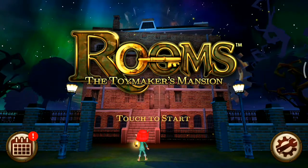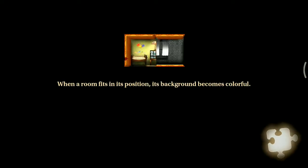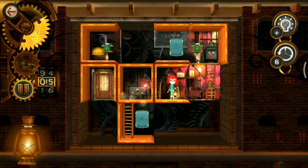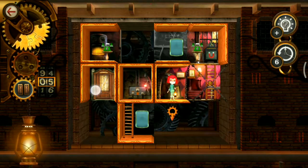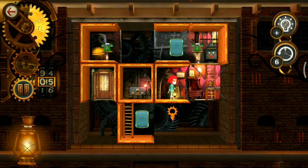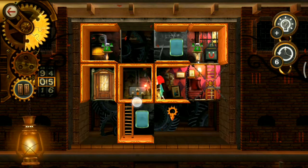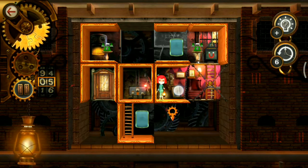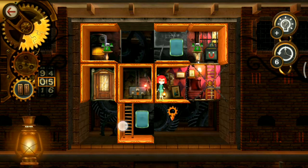This game is Room: The Toyman's Mansion, the Mimicking Mansion, and we are playing level number four. We need to bring this ladder room under this exit room, but before that we will need to enter inside this room. There is no way from here or either here — there is no way to get inside this exit room.